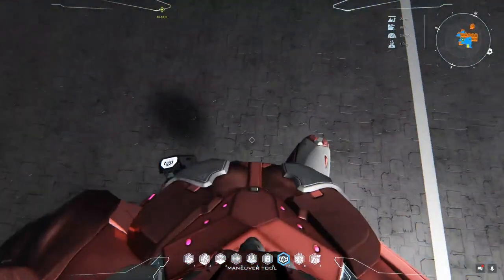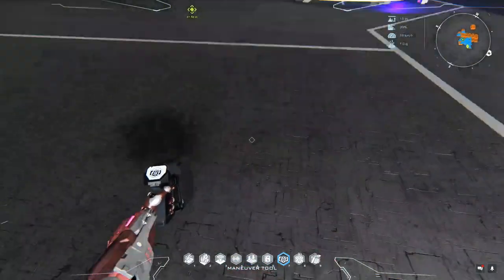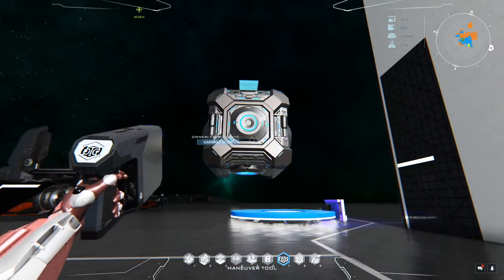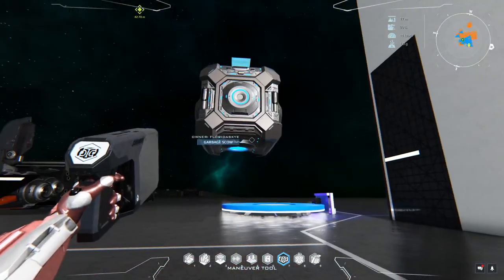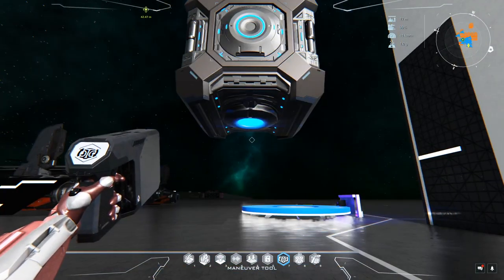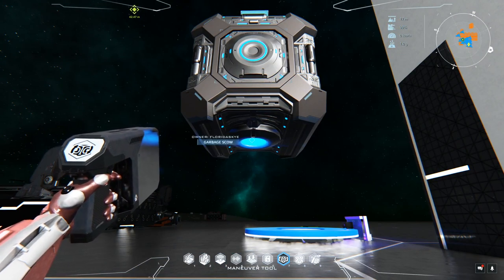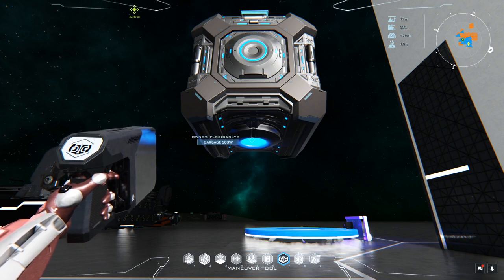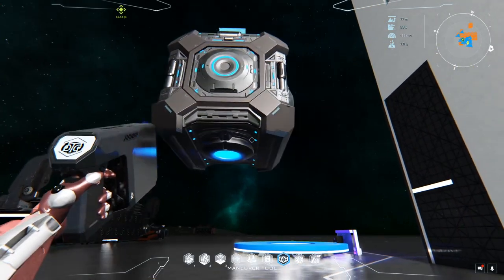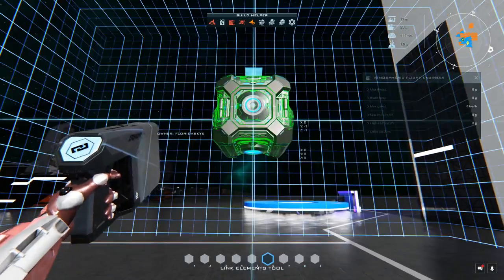The first thing you do is put down a core. The most important thing is this arrow — it needs to be on top and pointed in the direction you're building, so the arrow points towards the front. If you turn this cube upside down and the arrow is down, your ship is going to flip gravity and put you on the roof. Make sure the arrow is forward and on top.